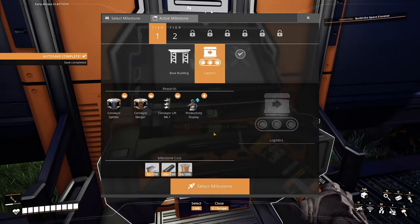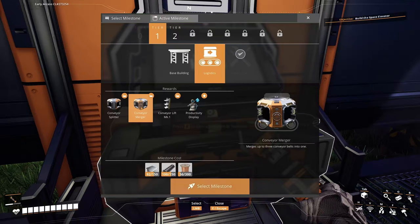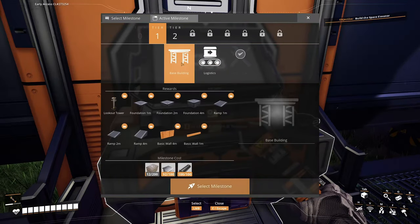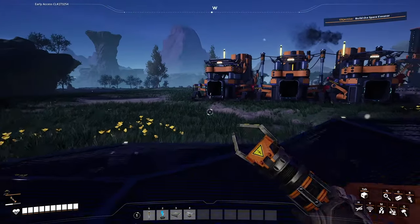Plates, ingots, and wire — we need a conveyor splitter. That was a merger — up to three conveyor belts into one. Oh dude! Dudes and dudettes — I'm starting to understand this. I really want to build stuff and things. We need loads of concrete. I think we need to set up a miner on that limestone over there — we need concrete, and then probably the same thing over there.